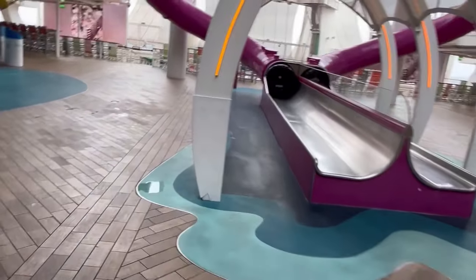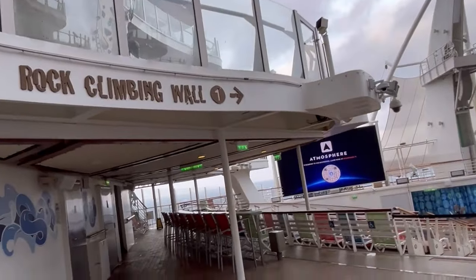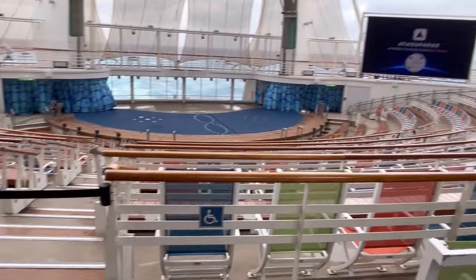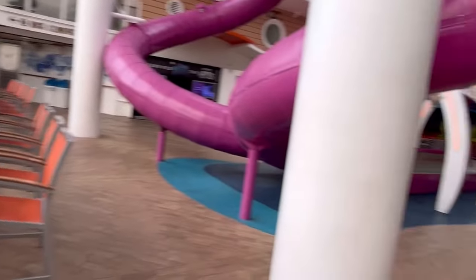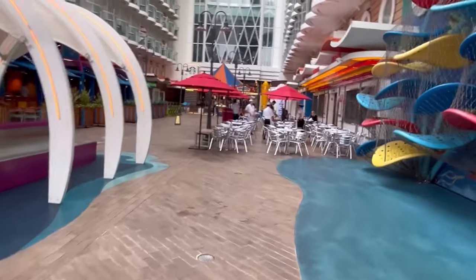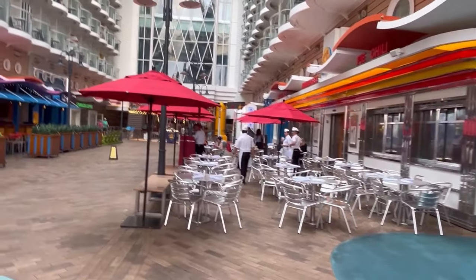Here is the Aqua Theater with rock climbing walls you can access from down here via stairs. They have aqua theater shows here. Looking at the waves you can see we're at sea. The Ultimate Abyss — a dry slide — is visible here; you must be completely dry before going on it. You can also see the boardwalk balcony staterooms from this area.